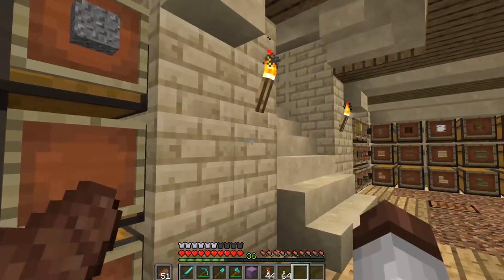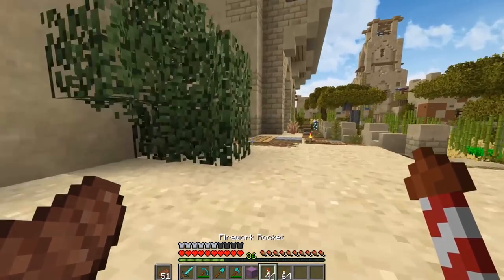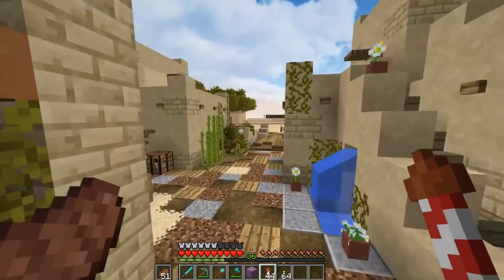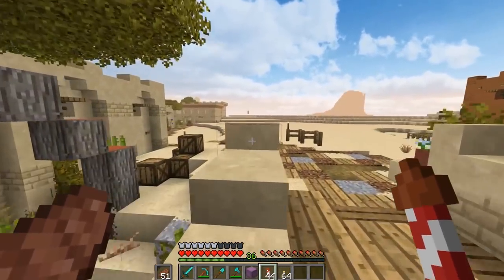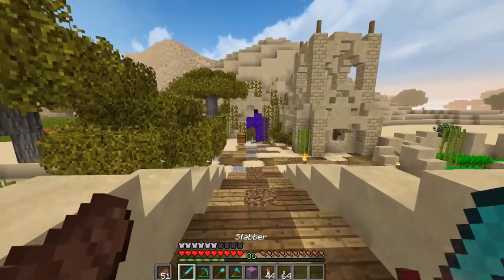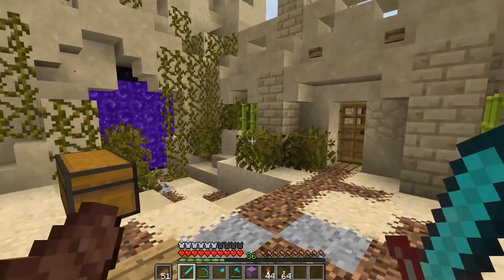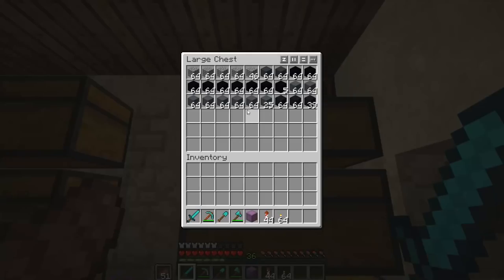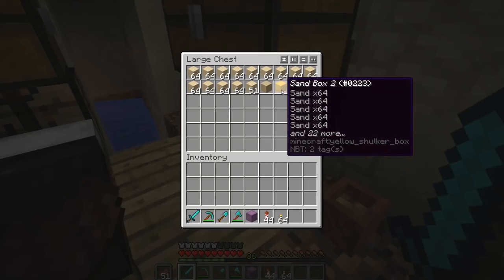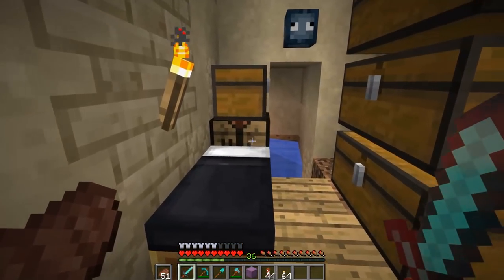We got a bunch of wood from it. We've got all these shulker boxes. We got a bit of coarse dirt and a lot of gravel. Our last area to clear out is over by the Nether hub - there's a place full of like eight double chests of netherrack, but I'm just not going to move all of that over. I want to clear out these guys though - there's gravel, concrete, glass, a few more heads, and a whole shulker box full of sand. Bunch of dyes too. Let me get these things moved over and then we'll actually be done.